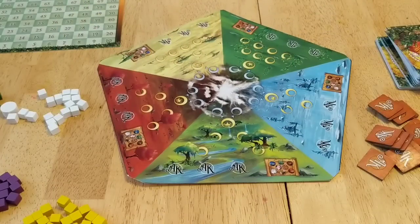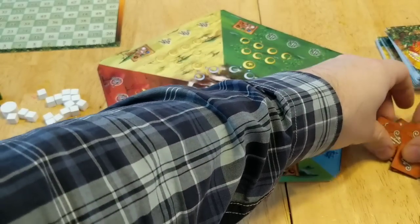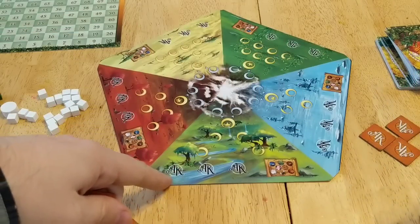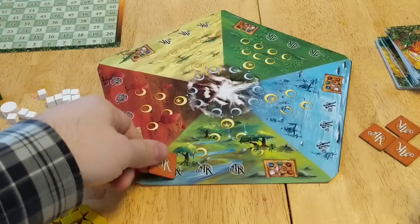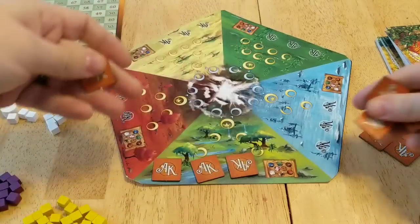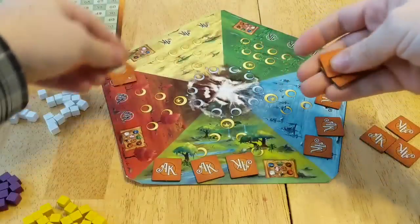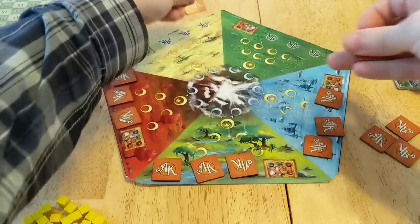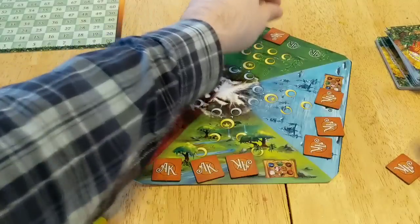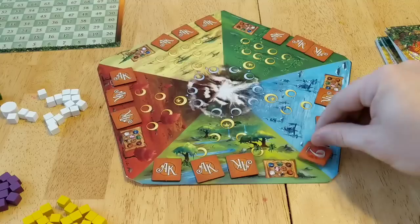To set it up, first you put out your board in the middle where everybody can see it and have access to it. Next, take the scoring tokens, mix them all up, and place them along the board where it says AK — which stands for Animal Kingdom. You're going to put random score tokens down face-down so you don't get to see what they are. This changes every single game, and you're going to put three in each of these realms.